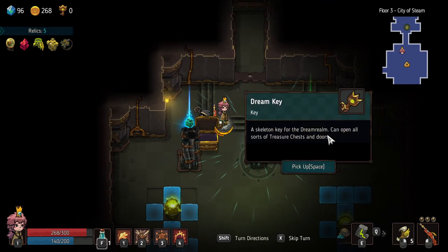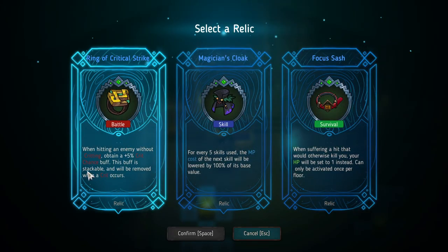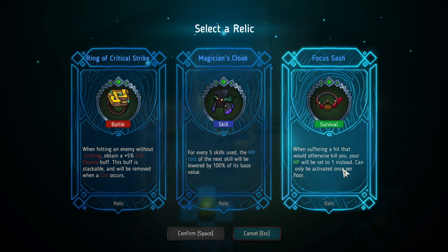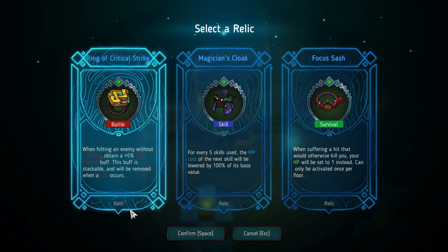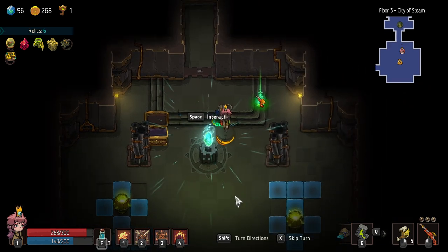Let's open this up. What did we find? A key — a skeleton key for dreamland, can open all sorts of treasure chests. Relic — let's see. Bottle: when hitting an enemy without critting, obtain a 5% crit chance buff — stackable, removed when a crit occurs. Perfect, I will most likely pick this up. Another relic: whenever suffering a hit that would otherwise kill you, HP is set to 1 — can be triggered once per floor. I'm going for the damage — crit chance.